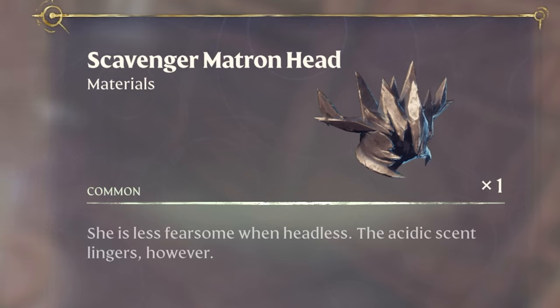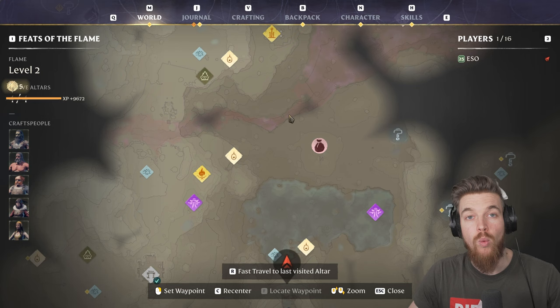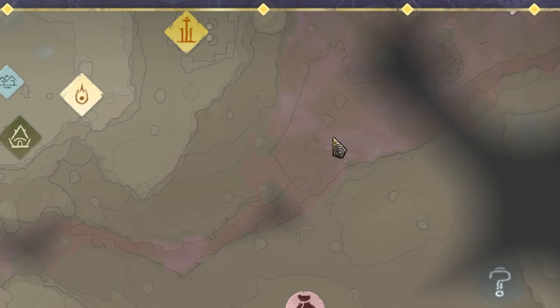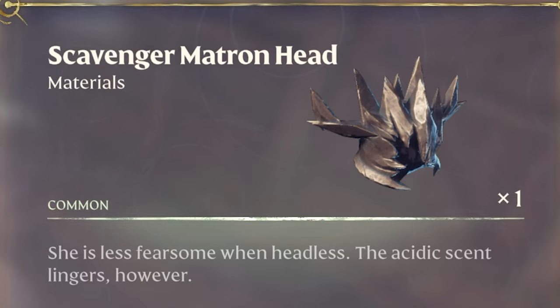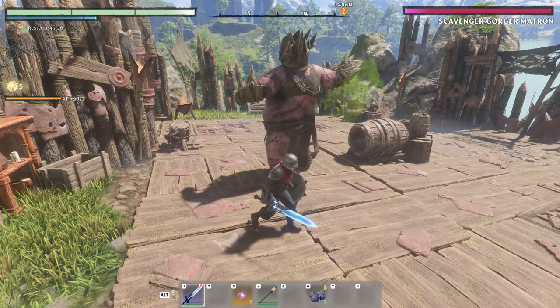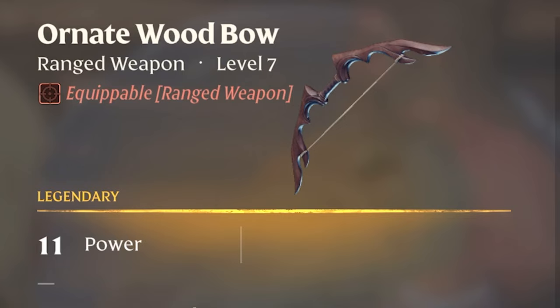This is how to get the scavenger matron's head in Enshrouded, which you need to upgrade your flame altar to level 3. Once you've done this, you'll be able to pass through the level 3 deadly shroud — the red area on the map — which will then turn blue so you can pass through it. I'll be showing you the best method to defeat the boss for range builds and melee builds, and also how to get legendary weapons at the end of the video.